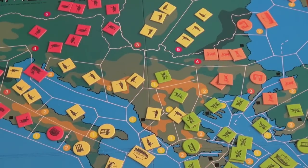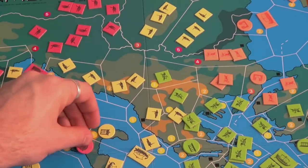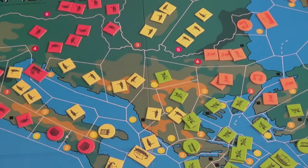If a player has Monotheism, they get a special ability after calamities are resolved: they can convert one area they have units adjacent to. In converting, they replace an opponent's units with one of their own, including cities but not ships. If the targeted player also has Monotheism, or holds Theology, they are immune to conversion.